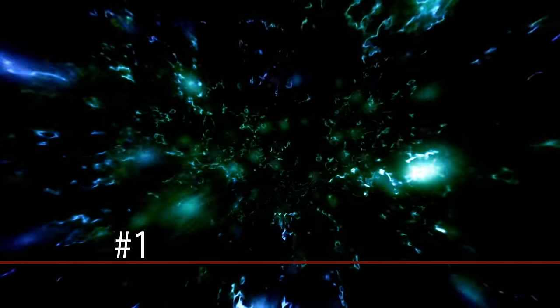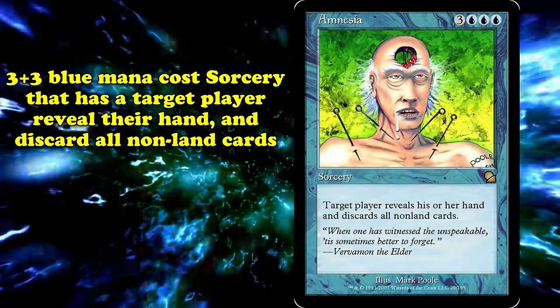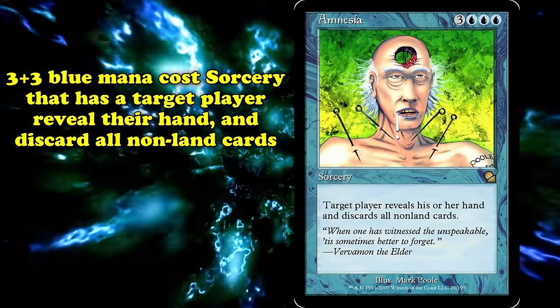And finally, at number 1, we have Amnesia. This sorcery costs 3 generic and 3 blue mana — it makes target player reveal their hand and discard all non-land cards.